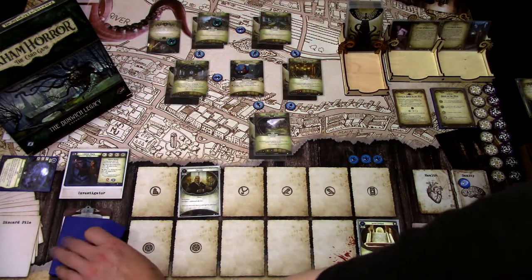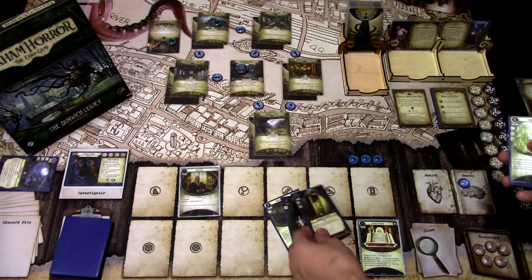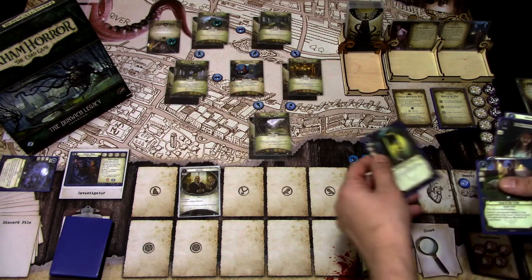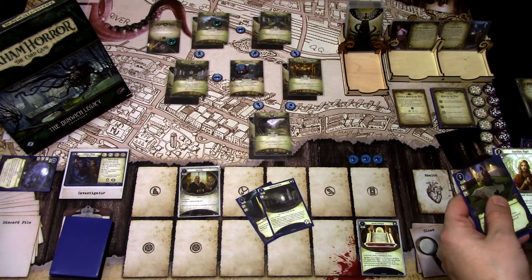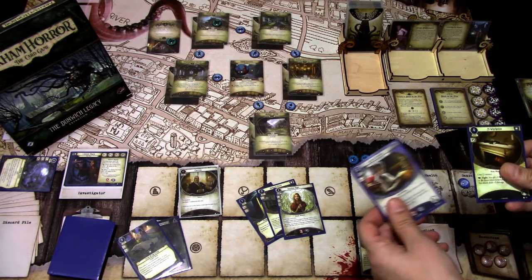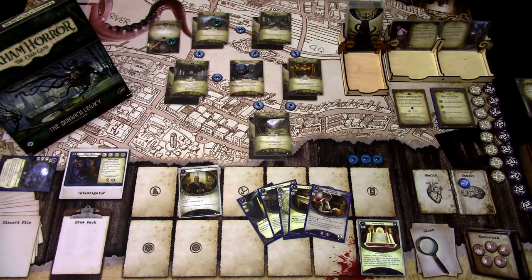I've shuffled the deck, so let's draw our opening hand to five cards. We get the Hallowed Mirror, Board of Protection, Prepared for the Worst, Guardian Angel, and Scene of the Crime. I'll keep Prepared for the Worst so we can look for the Winchester. Hallowed Mirror is okay to keep, and Guardian Angel too. The rest we can mulligan. After the mulligan we found the Winchester and got the Red Field — a pretty decent start. We have the weapon to deal with enemies, and the only thing we're really missing is a way to get clues.